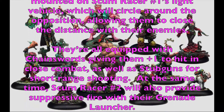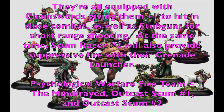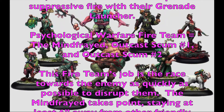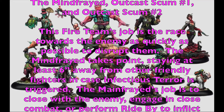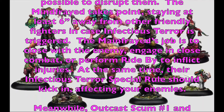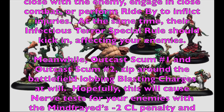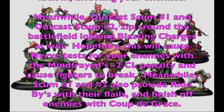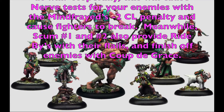The third fire team is the Psychological Warfare Fire Team, consisting of the Mind Freight plus Outcast Scum 1 and Outcast Scum 2. This team races toward the enemy as quickly as possible to disrupt them. The Mind Freight operates alone, staying at least six inches from friendly fighters to avoid triggering Infectious Terror on allies. When the Mind Freight engages the enemy, Infectious Terror kicks in — enemies get pinned if the Mind Freight is pinned, or break if it fails a nerve test. Scum 1 and 2 zip around throwing blasting charges, forcing nerve tests with the Mind Freight's minus-two cool penalty, and finishing off enemies with Ride By attacks using flails and coup de grâce.